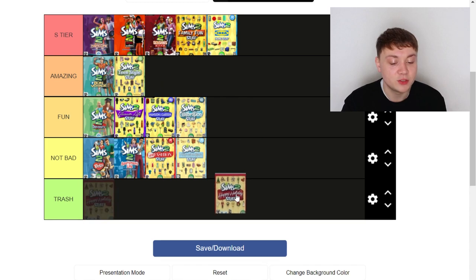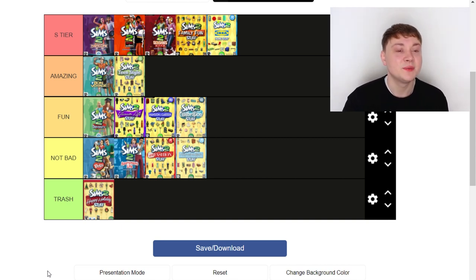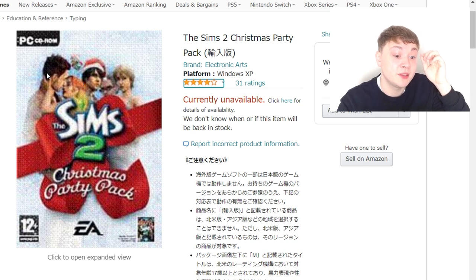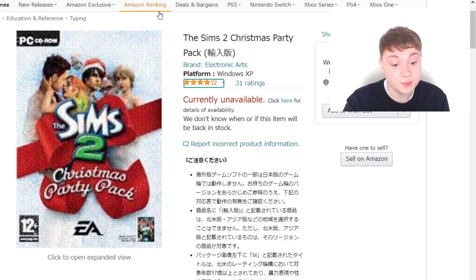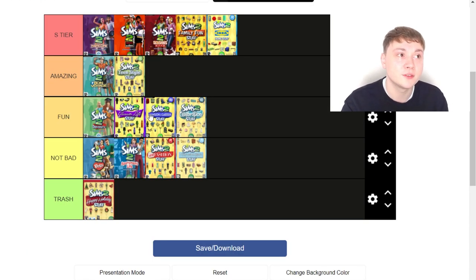Next up we've got The Sims 2 Happy Holiday Stuff pack — this is the first pack I'm going to put in the Trash tier, and maybe the only stuff pack in Trash. I did play with it a lot because it came with Christmas stuff and I love Christmas, but it wasn't very fun. The problem with this pack is that it was an absolute cash grab — probably the first and last cash grab we got in The Sims 2. They basically rehashed this pack and released another one called The Sims 2 Christmas Party Pack. I got that thinking it was going to be amazing, but it was basically the exact same pack rehashed. I wasted my pocket money and was so, so disappointed — which is why it's going in the Trash tier.